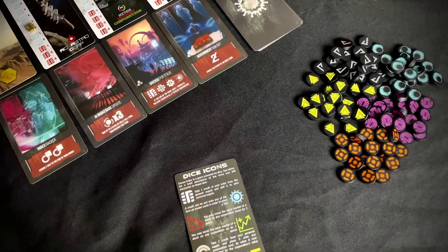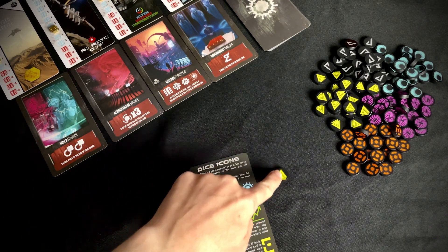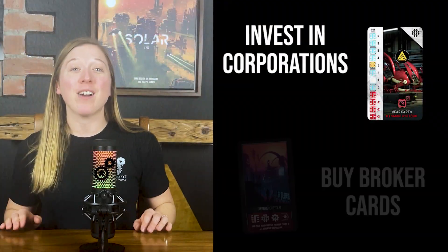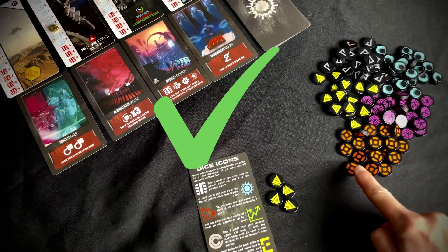All of your credits start in the general supply, but as you earn them, they move to your personal supply for you to spend — either investing in corporations or buying cards from brokers. Remember, you may only ever take credits of your own colour.